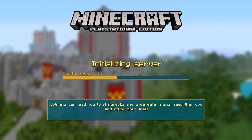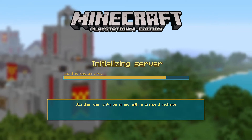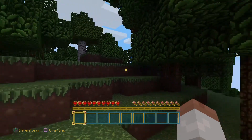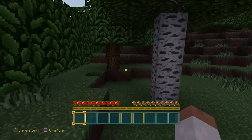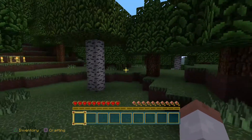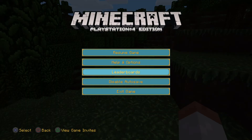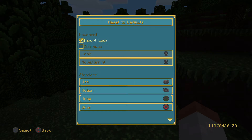I remember getting bees before the updates dropped for this version — the better version. This is already better. Sure there are black borders because it's not in true VR mode, but this is already more VR-ish than the other version, and the ground isn't vibrating. Inverted controls are on by default — didn't even have to set that up.